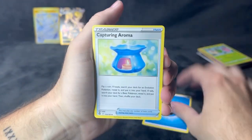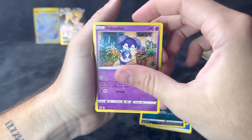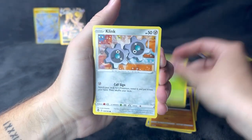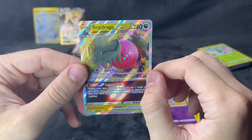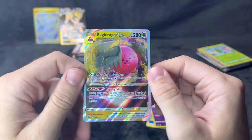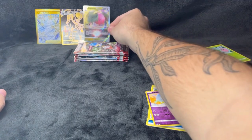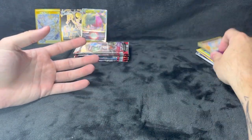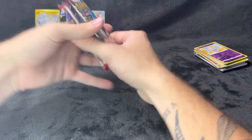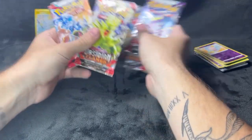Alright, water energy, Capturing Aroma, Slurpuff, Houndour, Mantyke, Inkay, Baltoy, Sunkern, Clinkang reverse holo, Swirlix — and then holy shit, a Regidrago V-Star! What the fuck, they have another one! Yeah, I can get behind that! I believe that was out of Silver Tempest. Last five packs: three Scarlet Violet, two Obsidian Flames — let's mix these around.